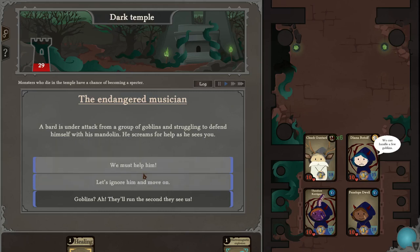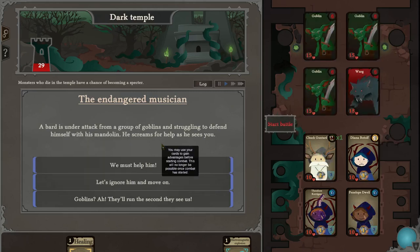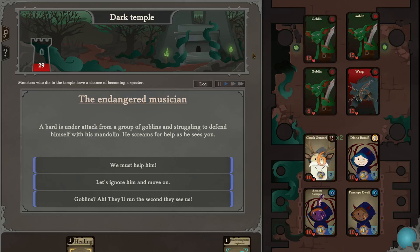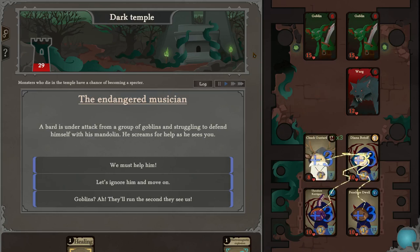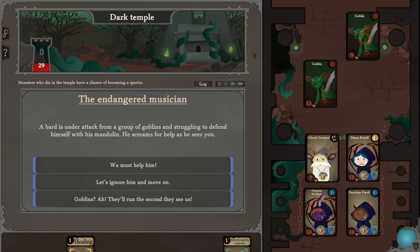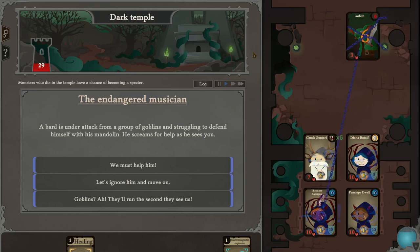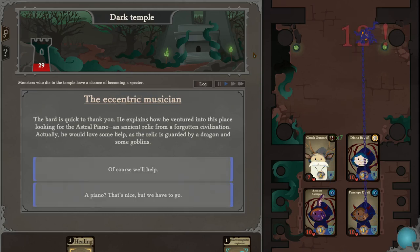Goblin, goblin, goblin, goblin, warg — yeah, let's help them. The explosion isn't going to help us out here. This could be a little dicey because we need elementalism. Yes, please kill the warg. Good. All right, we're still doing okay — we have taken some hit point damage, but that's what the healing card is for.